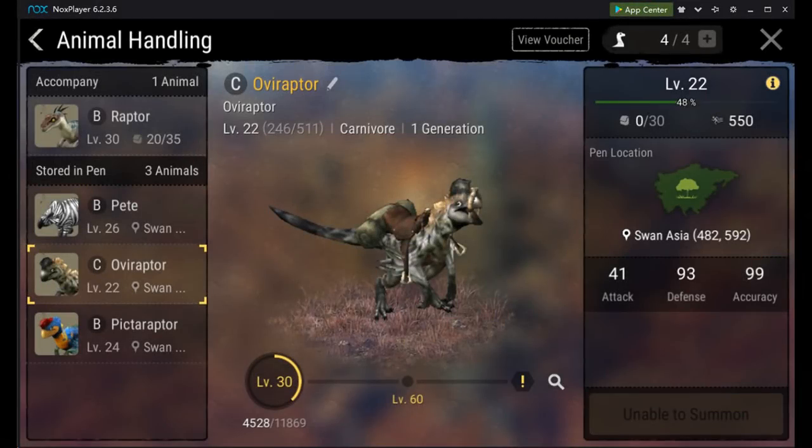The Oviraptor has a speed of 550, getting a mark of 3 points. A health of 506, getting a mark of 2 points. An attack of 41, getting 2 points. For a total of 7 points.